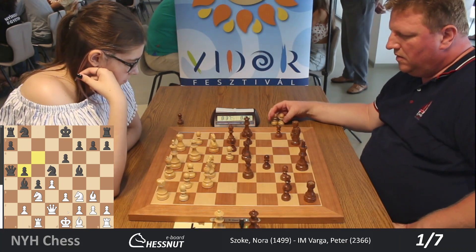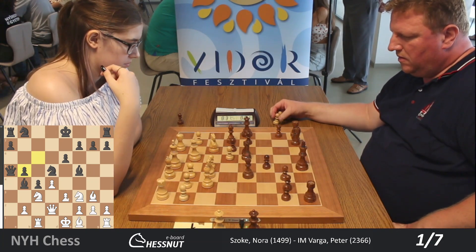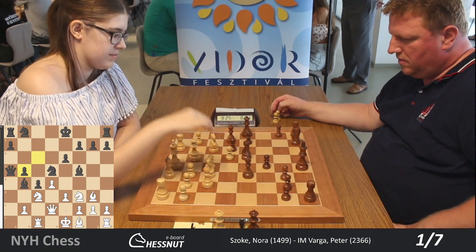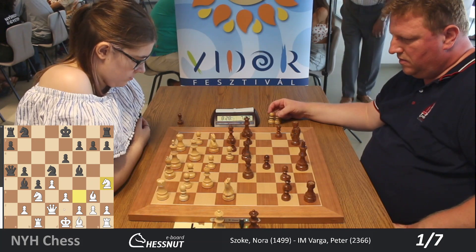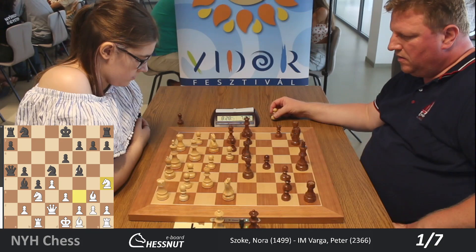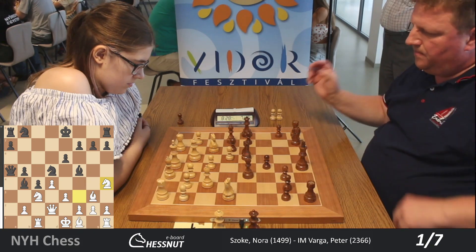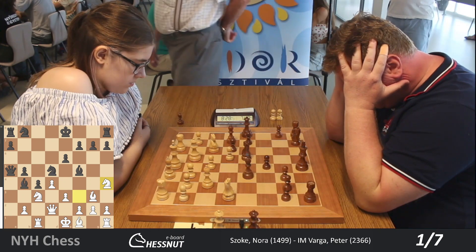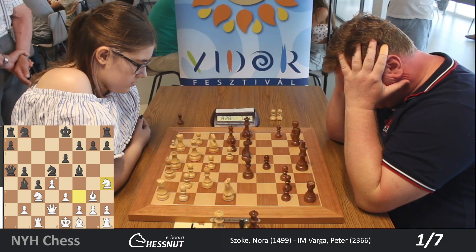But that doesn't mean that he would shy away from tactics. So e4 is still not possible because Black can just simply take it. And now we have Nh4 on the board — White wants to grab the bishop pair. After Bxf5, exf5, White would have the bishop pair advantage.